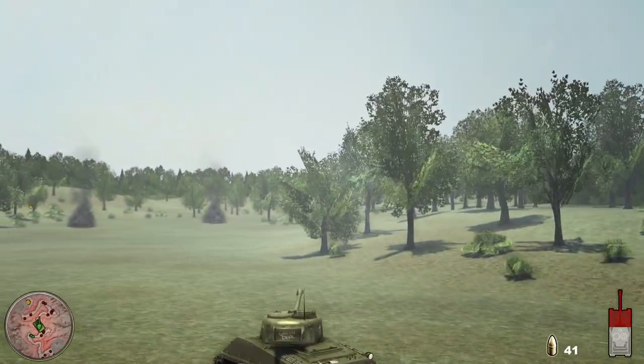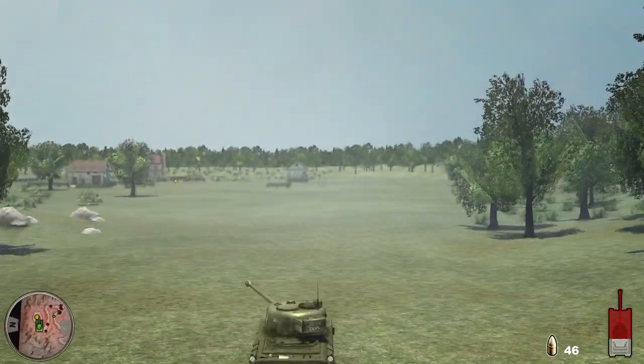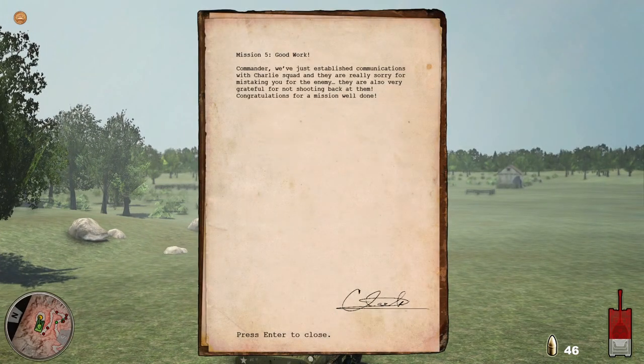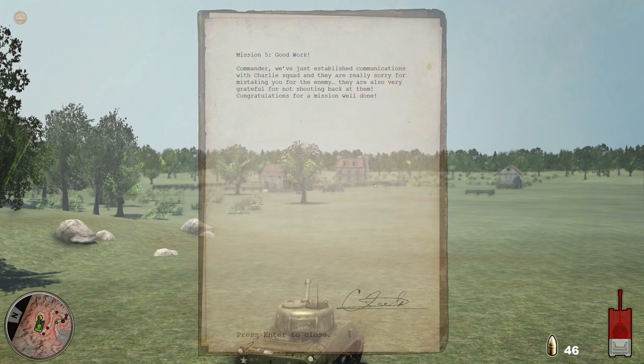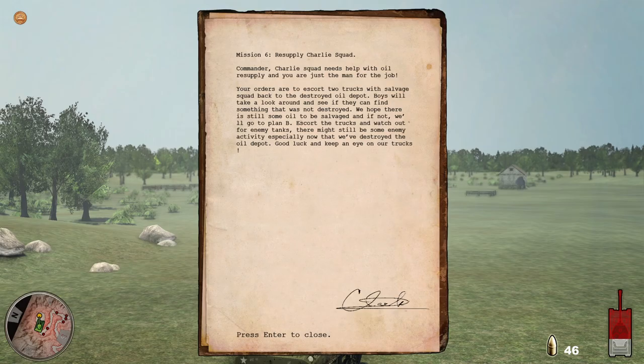A couple more corners and we'll be back at the farm. And here we are back at the farm having damaged basically nothing along the way. We've just established communications — they're very sorry for mistaking you for the enemy and are very grateful for not shooting back at them. Well, we are a peace-loving tank crew, so we of course would not do that. I think I'm going to cut it off for today there. If you guys enjoyed this video and you want to see more of this game, let me know. Maybe in the next episode we can go and help Charlie's squad with oil resupply — although I don't think oil would be that important.